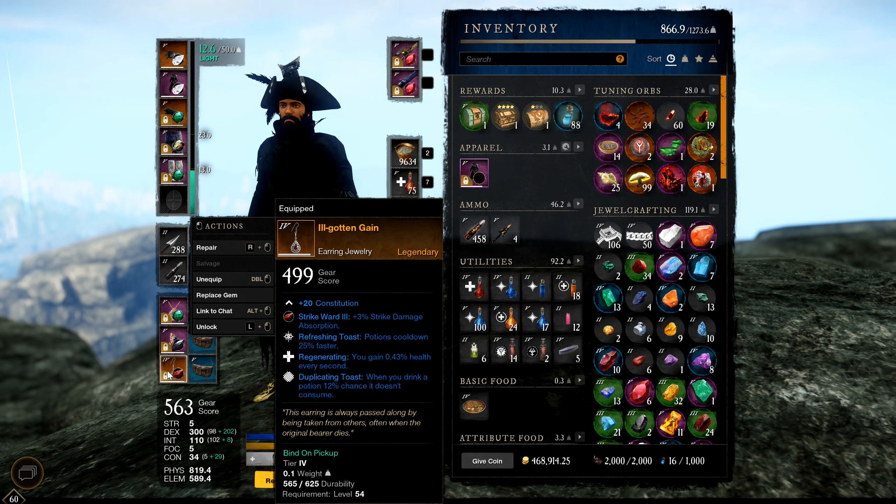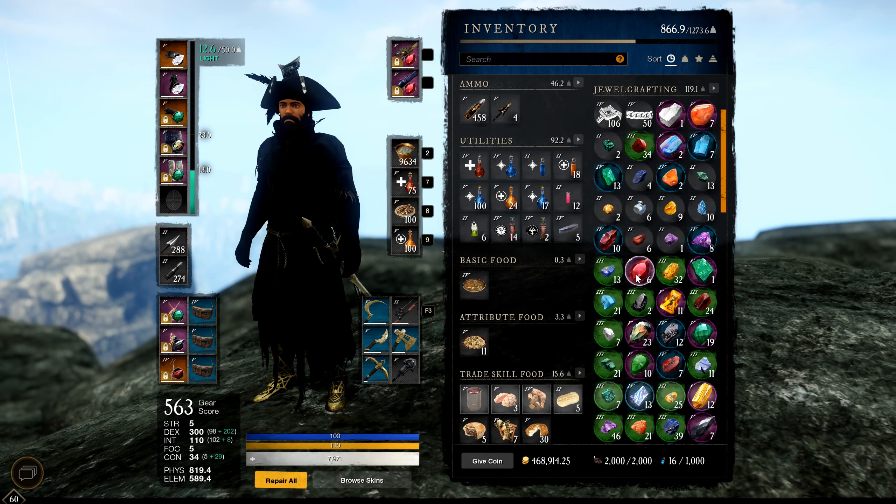For my earring I'm running Ill-Gotten Gain at 499 gear score — low, I know, but it has Refreshing Toast and Regeneration, which are by far the two best passives on an earring. The Refreshing Toast passive is massive since it reduces our potion cooldown considerably, giving us more sustain in fights and allowing us to out-heal and keep up potions — which is really important. I recommend farming this earring. The only downside is the low gear score and missing those extra stats.